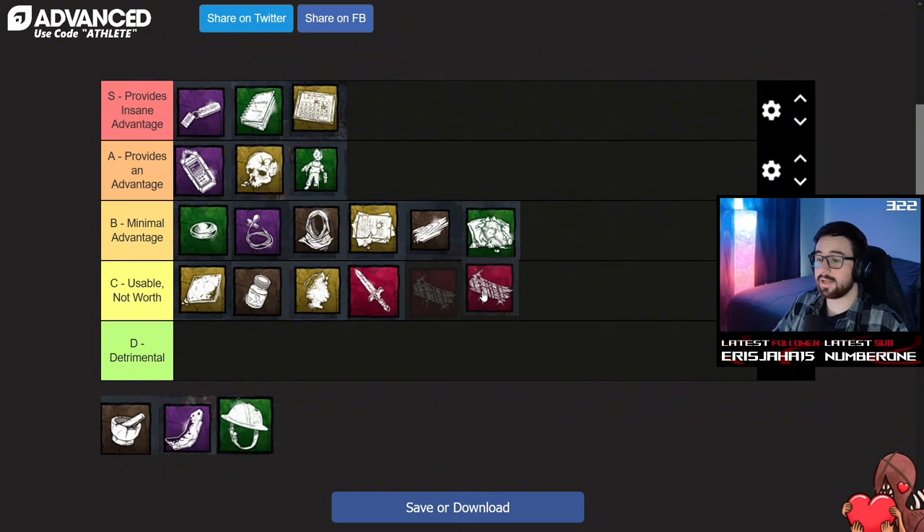Next, we have the Iridescent Wooden Plank. This add-on exposes every single survivor in the match for the last 12 seconds of Nightfall. I really don't know why this add-on is so specific. The timing and circumstance for this to work is just weird — hitting a survivor, let alone even being in chase during that window of time, is probably not going to happen. I really can't recommend this one. There's just not a lot going on here. The last 12 seconds of Nightfall — good luck.